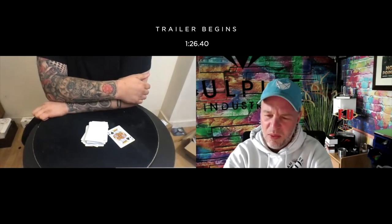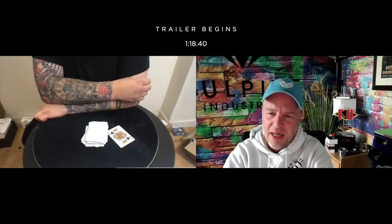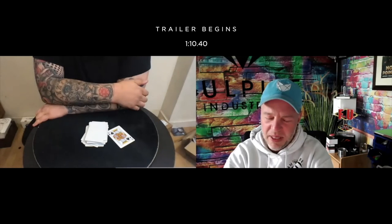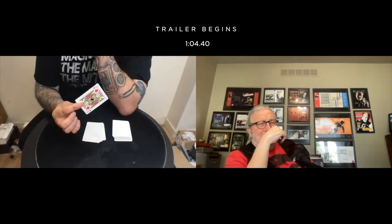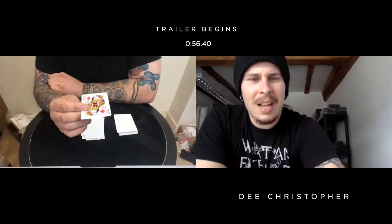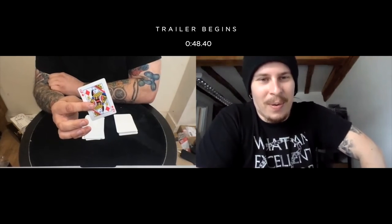Adam has no idea how the trick works - "not a clue, dude." The card is found at position 23 exactly. Adam says: "That's really, really good" and "I'm completely floored." Craig notes the premise - any card at any number - and Adam agrees it's a rough one to figure out.